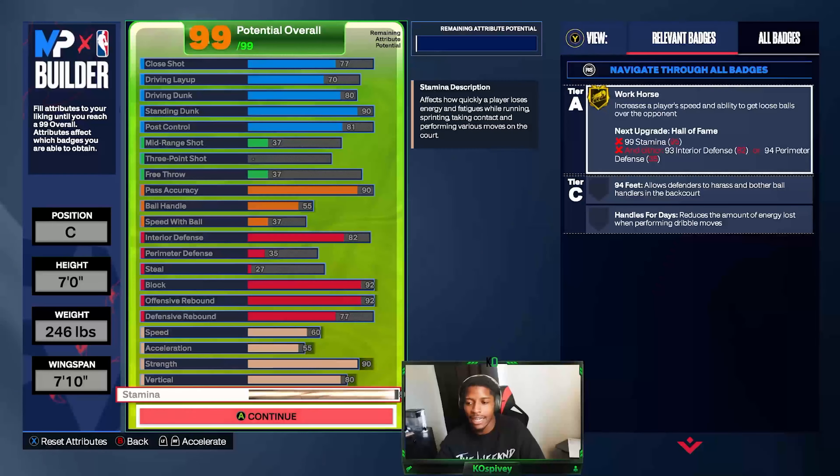95 stamina. This is the build you'll see me running mainly in park, Rec, and just in general besides my guard build. Hopefully y'all enjoy it — check it out, and if you see some things I could have fixed, let me know before I add VC to the build so I can try to make those changes. But thank y'all for watching — it's Kale Spivey, I'm out. Peace.